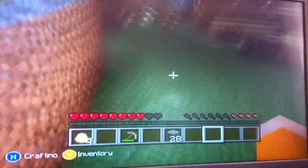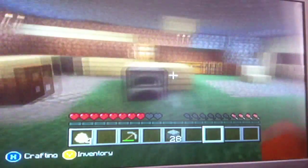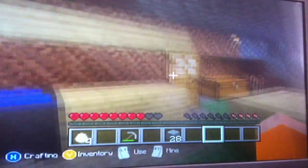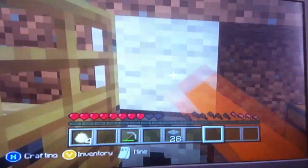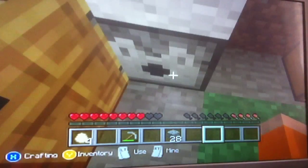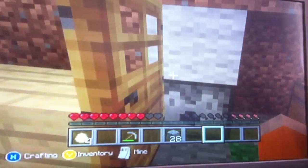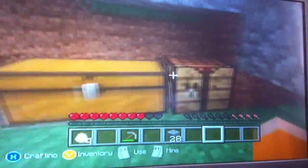Right, this is my kitchen area. I've got a cooker, sink area there, and I've got my fridge. Have I got anything in there? Oh, I think I've got a magma cream, whatever that is. There's my boxes.